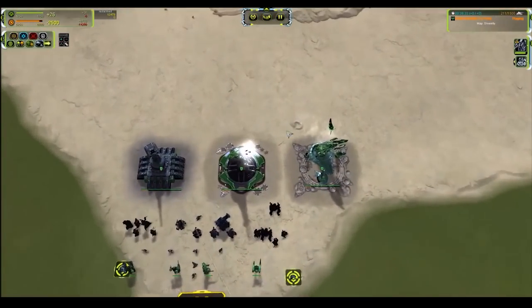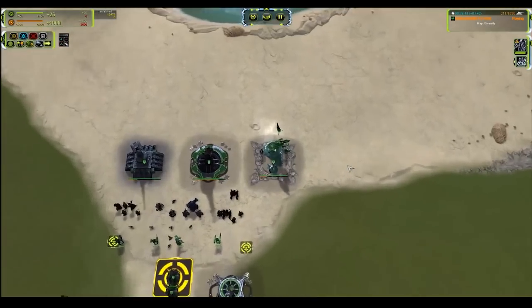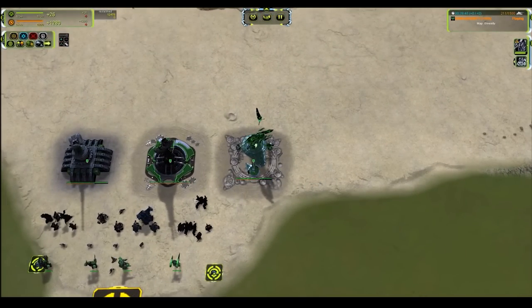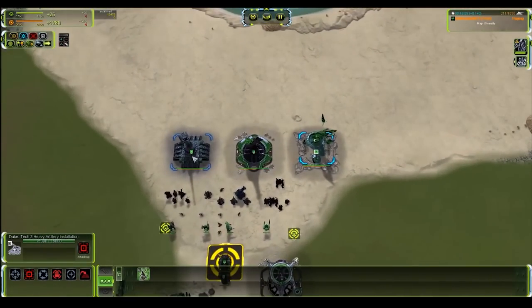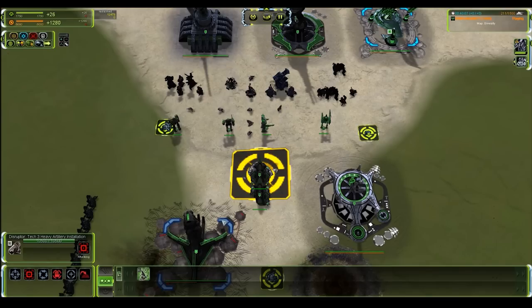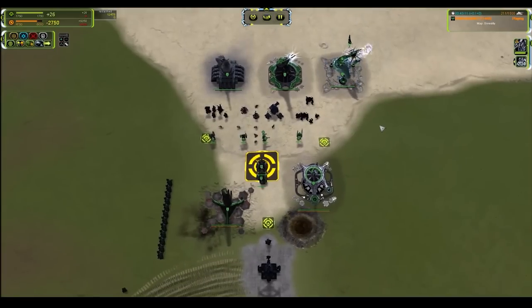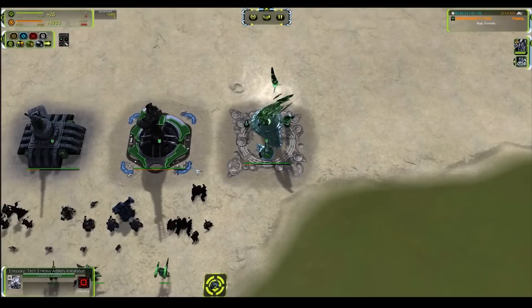The Emissary has a firing randomness of 0.35 — almost half that of the UEF. The Seraphim T3 artillery installation has 500 DPS, costs 70,000 mass, 825 range — second longest in between Aeon and UEF — area damage radius of 7 — one more than UEF, two less than Cybran — and firing randomness of 0.675 as opposed to Cybran's 0.75. Firing cycle is once every 10 seconds. The Aeon is the only oddball with a 20-second cycle.